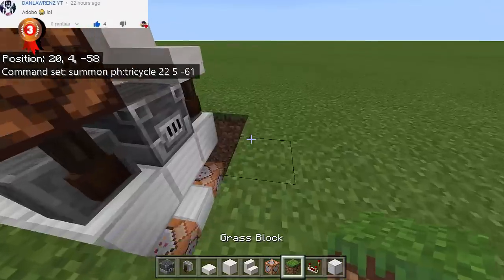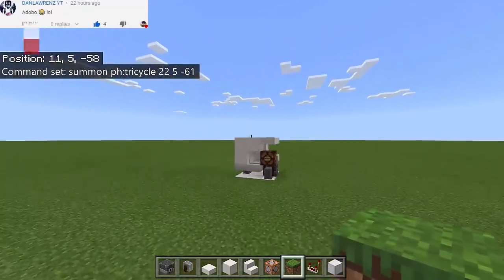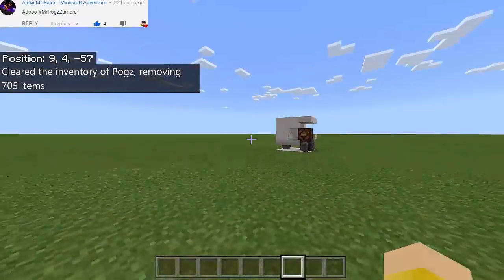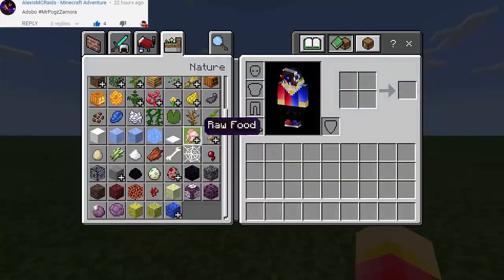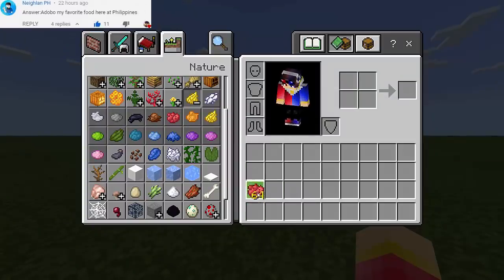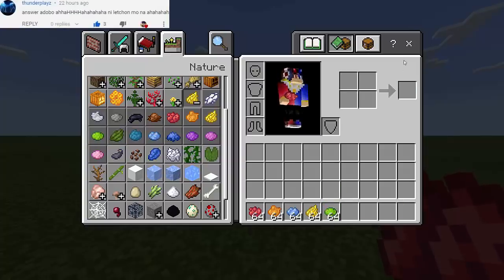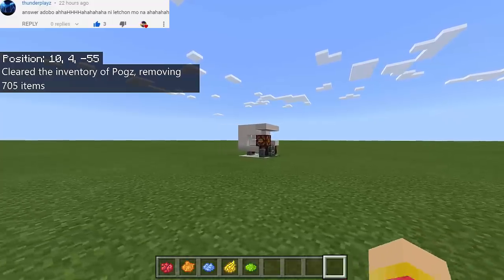All we have to do right now is to fill this with Grass Block. There we go — we have now our tricycle. Let's now clear our inventory. Now I just want to get here some dye colors: red dye, orange dye, light blue dye, yellow, green, lime green. Let's test these five colors right here — we're going to need those colors later.